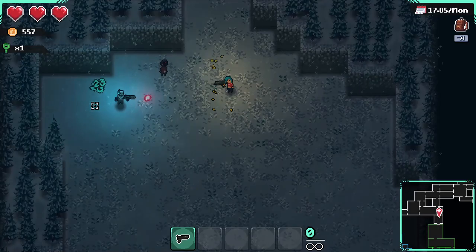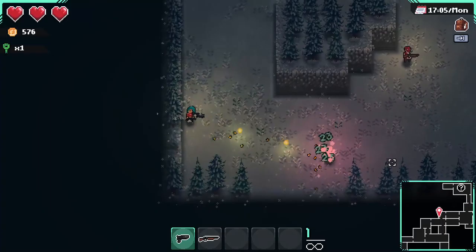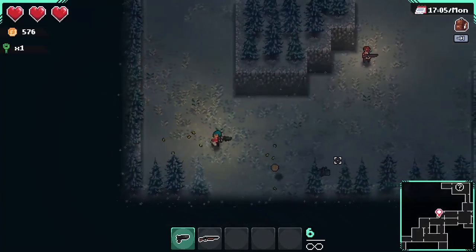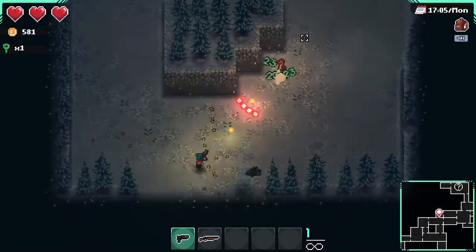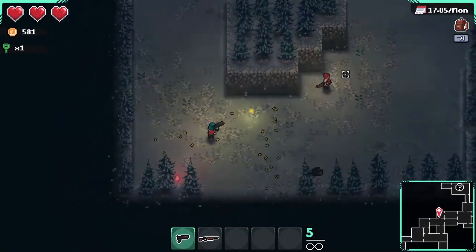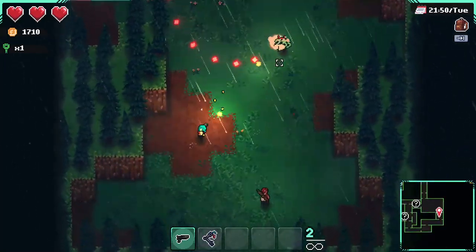The abandoned forest is an ever-changing map. You will meet different types of blight creatures and also mini-bosses, and also the main quest boxes. There's a good blend of roguelike RPG with sharp management.